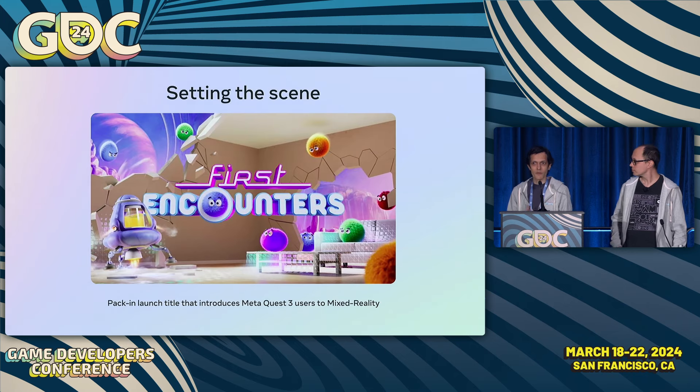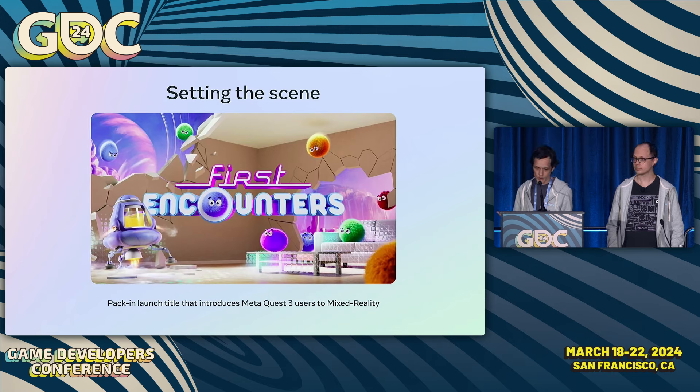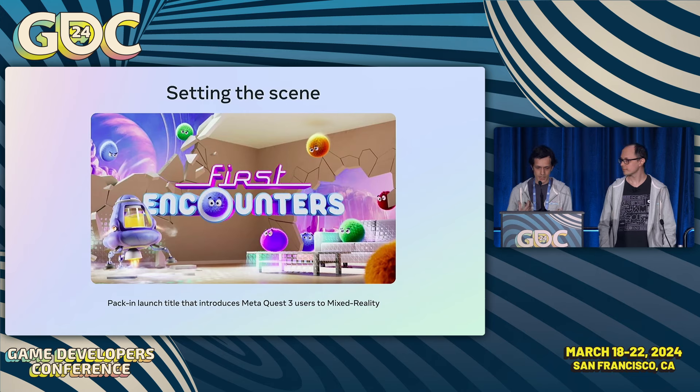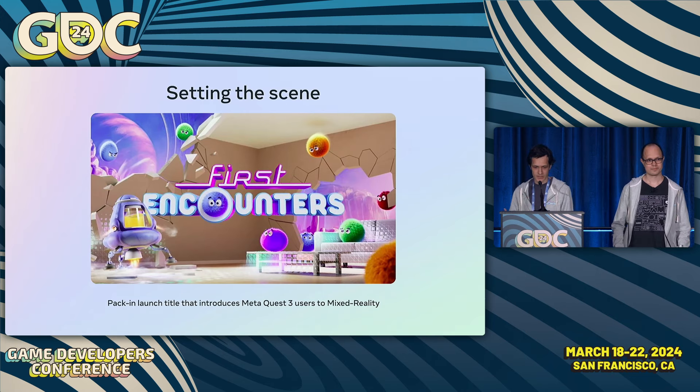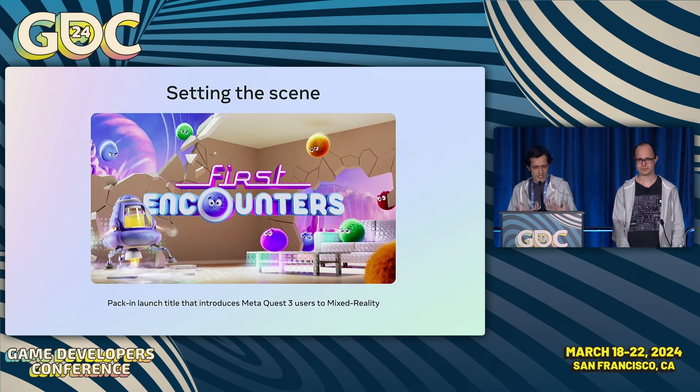First Encounters is Meta's launch title that introduces players to mixed reality on the Quest 3. It's a showcase of the technology and the potential that this device can enable. We expected that this is the first time players would be experiencing mixed reality, so we wanted to design an experience that was gentle and slowly built on itself, so players could appreciate the color pass-through, the visual effects happening inside their space, and the feeling of having an experience happening within their own room.